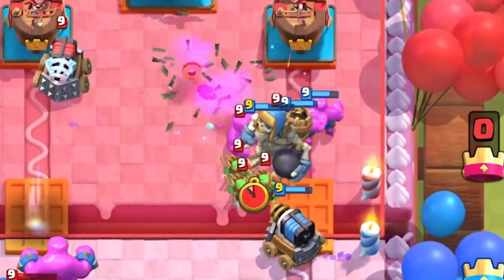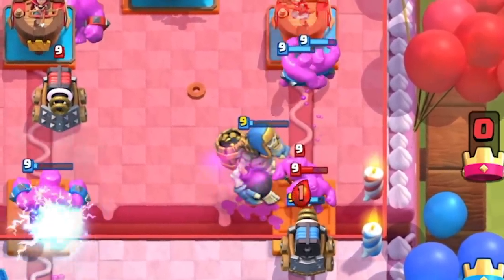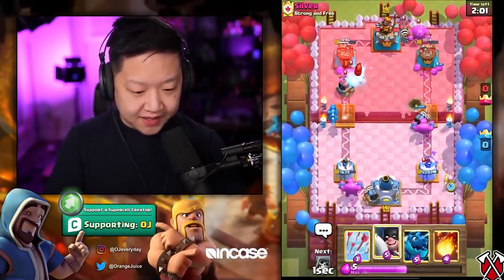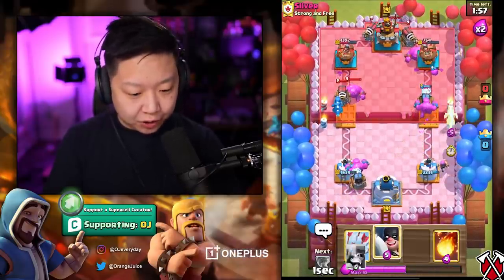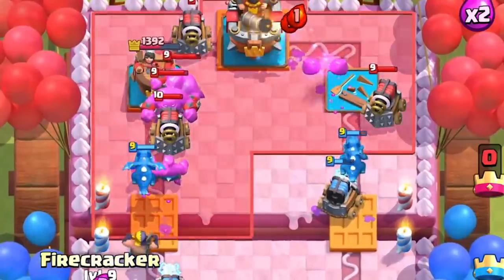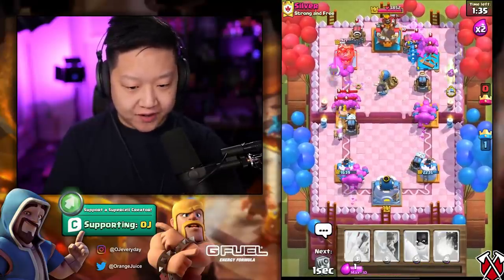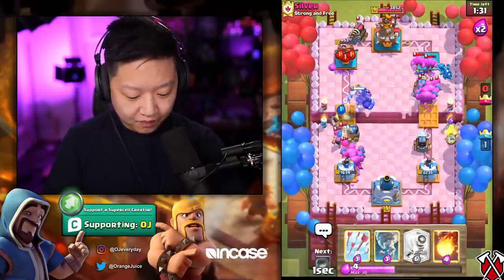Push that Sparky up a little bit with the Tornado — my Sparky takes out his! Tornado of the century! I've still got a Sparky on the right side taking care of all of that noise. My Electro Dragon locked onto his Sparky — that's it! His Sparkies are effectively disabled. I need more Electro Dragons because it counters his Sparky so well.